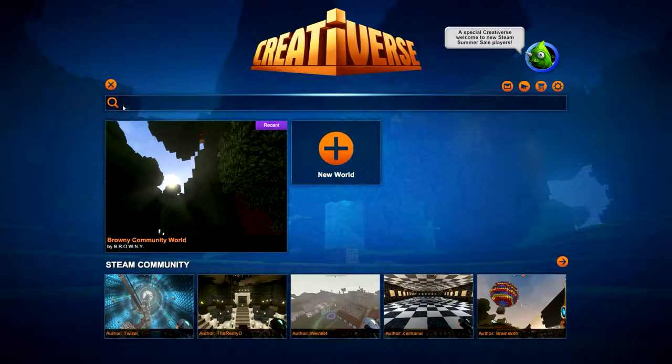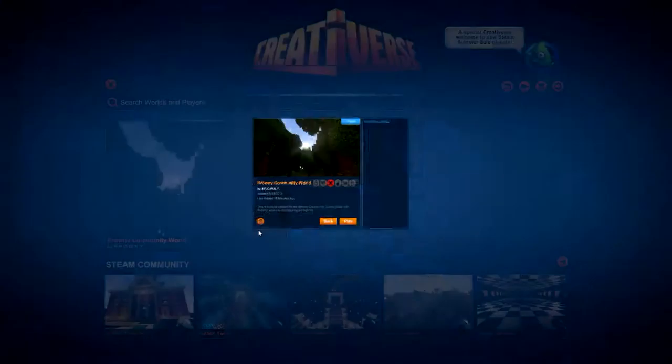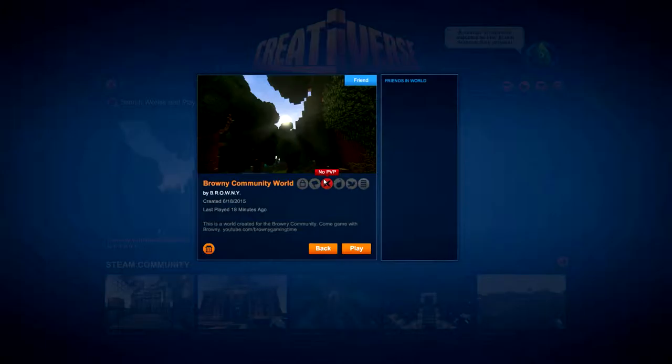If you type in the search bar 'Brony Community World', it should come up with this. At the minute it's only got an OPVP collected, it hasn't got a password, it's on survival mode, explosives and RNA and stuff like that.